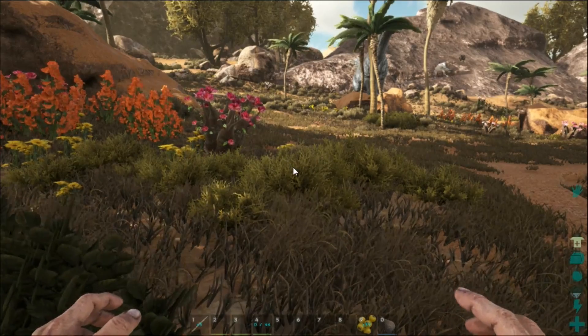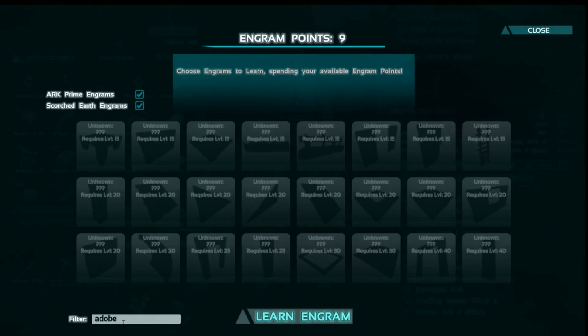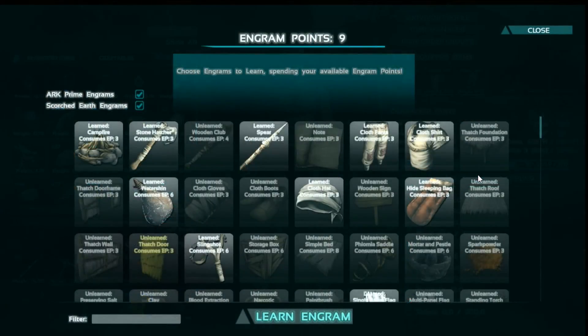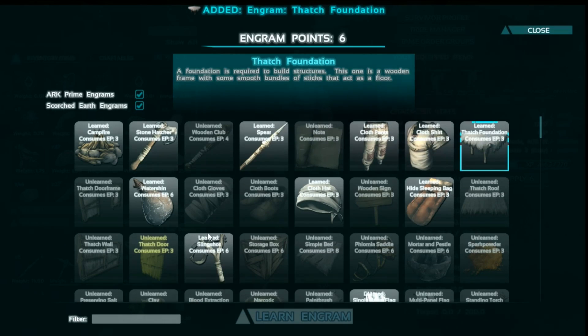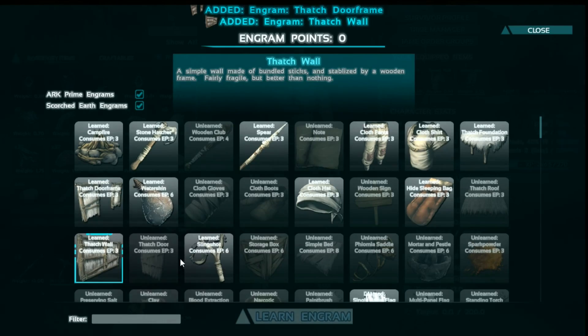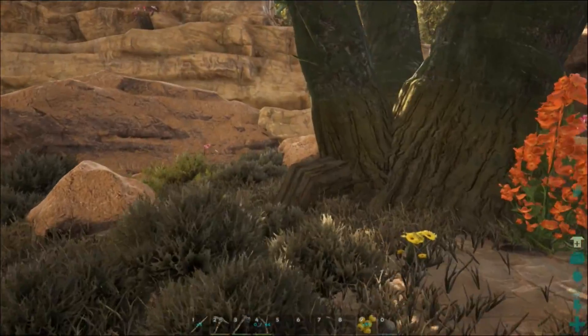What level do you get adobe stuff at? Adobe — oh, 15. Okay, that's fine with me, because we are at level seven. So what else do we want to spend some points on? Obviously we'll need the foundation, door frame, walls — that's really all we're going to need. Let's get started on that.